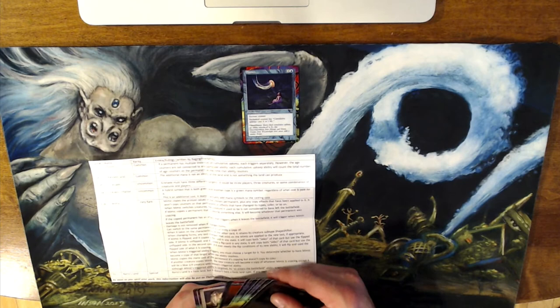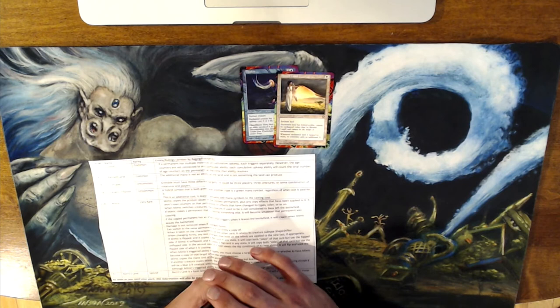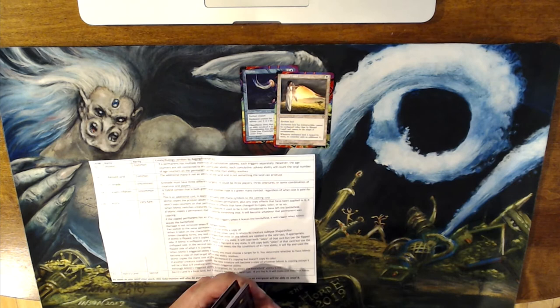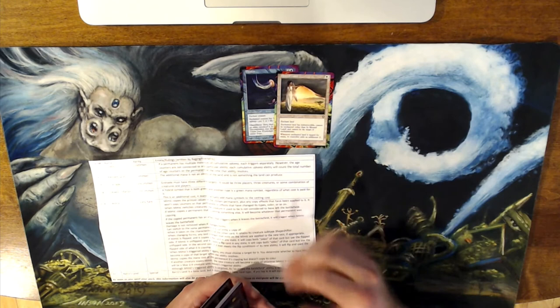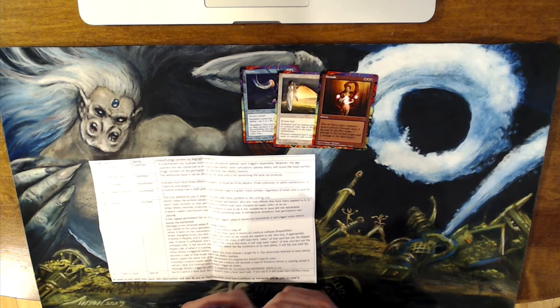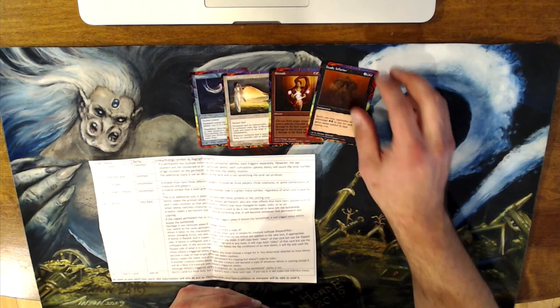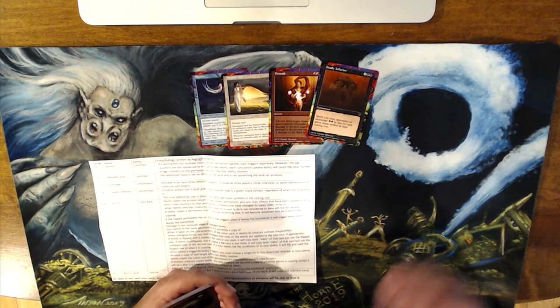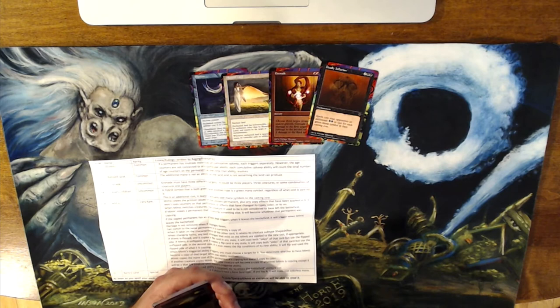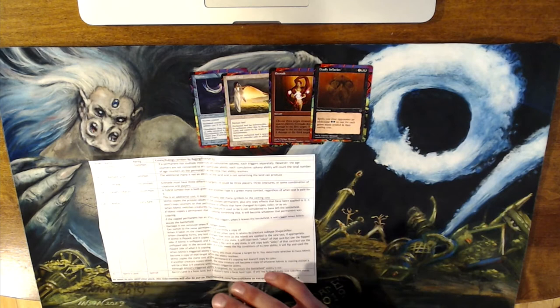Errata for Blessed Land: the additional mana is not an ability of the land and is not something the land can produce — so that's relevant for cards like Felwar Stone that care about mana that your opponent's lands could produce. That colorless mana doesn't count as something the land can produce. Errata for Grenade: Grenade must have three different targets — it could be three players, three creatures, or some combination. You have to make sure you have enough targets to use Grenade. Errata for Deadly Inflation: a hybrid symbol that is both green and another type is a green mana symbol, regardless of what cost is paid. So if you have a Gruul hybrid symbol which can be paid with either green or red, it counts as green — this still adds double green to that cost. And this is an additional cost; it doesn't actually add mana symbols to the casting cost, which is important for cards that care about casting costs.